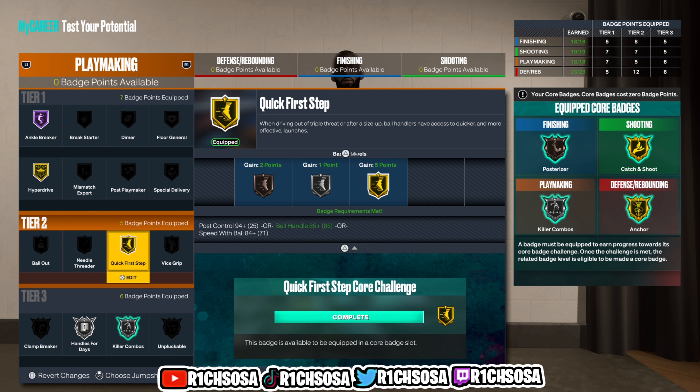We're going to get started by putting this under the Power Forward position. I know we're going to be able to create this build out of different positions, but today the Power Forward is going to be the absolute best. When it comes down to wingspan, height, and weight, all of these are going to play a huge factor. I'm going to go with a height of 6'9", weight of 229, and wingspan of 75.